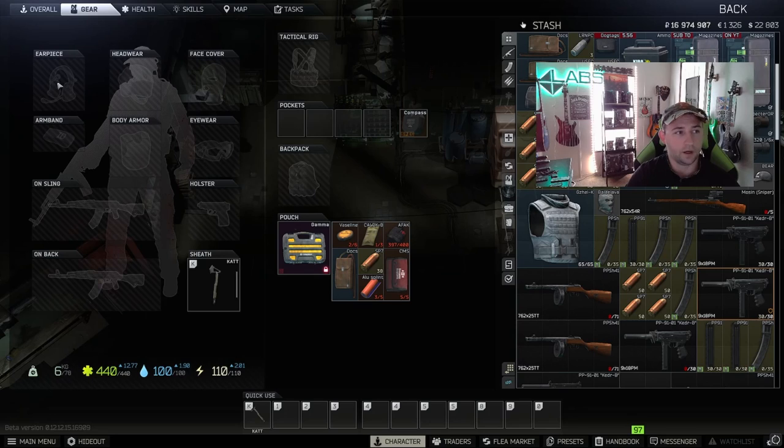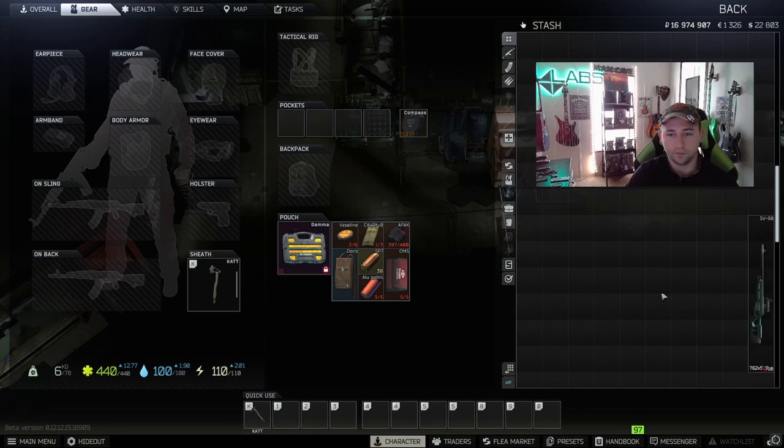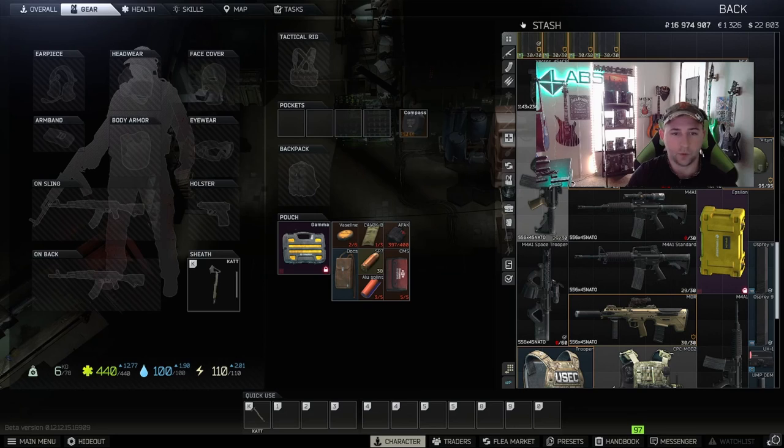What we're going to go over is how to keep your character equipped. So you have your ear pieces, headwear, face cover, body armor, eyewear, holster, sling weapon, on-back weapon, pockets, tactical rig, and backpack. To make this easy, we're going to go in and pick a weapon — we'll just use this M4. It's a little built M4, nothing special on it.